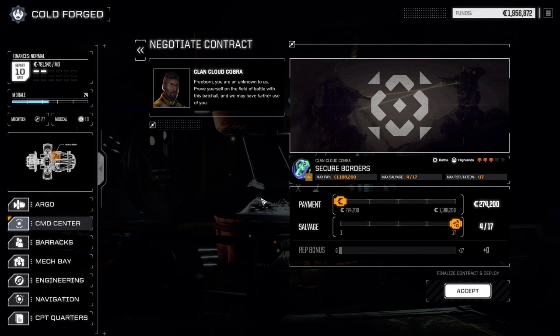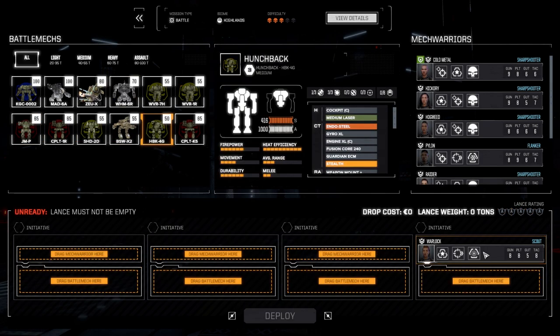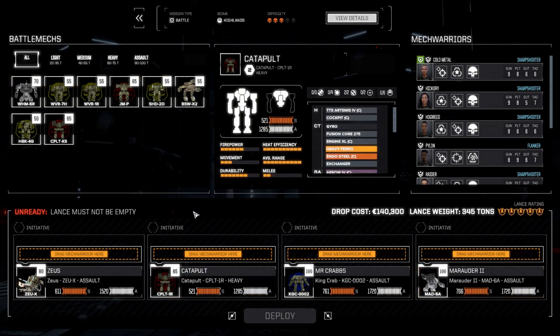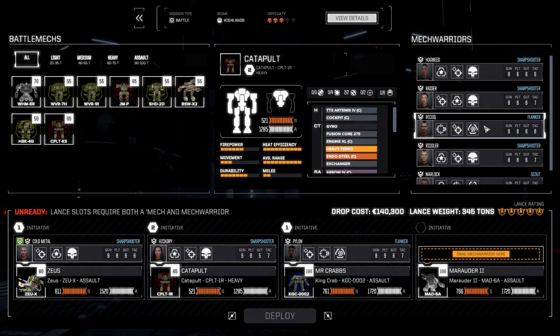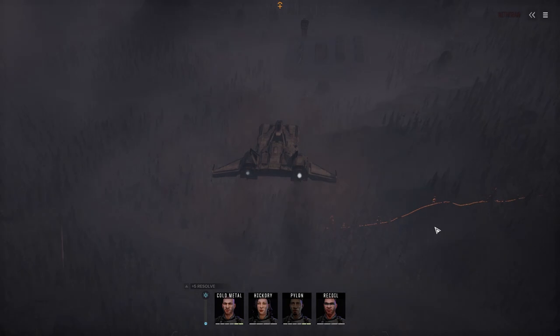Secure Borders — full salvage. I'm not going to limit myself from choosing mech parts if we find anything good. The King Crab is going here, Marauder here, Zeus and Catapult — Cold Metal, Hickory, Pylon, and Recoil. Not the best pilots on these mechs, but we're going this route anyway.